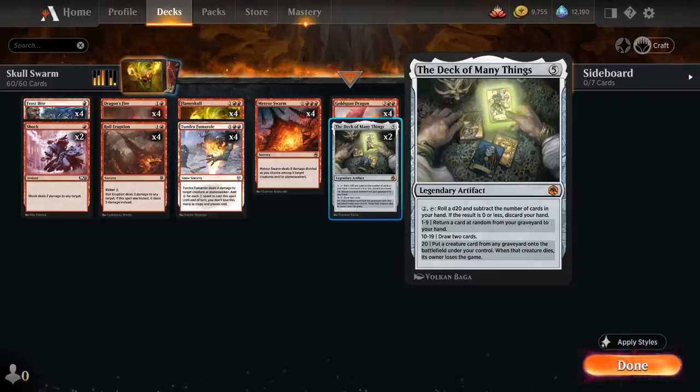If the result is zero or less we discard our hand. Between one and nine we return a card at random from our graveyard to our hand. Between ten and nineteen we draw two cards. And if we roll a 20, which also implies we're empty-handed, we put a creature card from any graveyard onto the battlefield under our control, and once that creature dies its owner loses the game — so if we get the opponent's creature and they kill it, they lose. That's often going to be a game-winning roll.